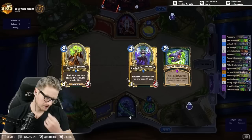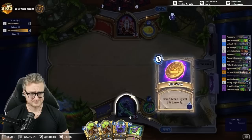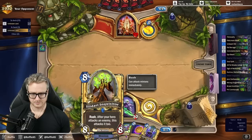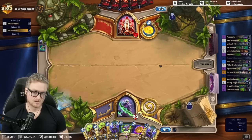I kind of feel like Forge Fiend is just not great in this deck when we have things like the Inquisitor to just make our opponents die. Coin Screamer into Screamer into Sigil.